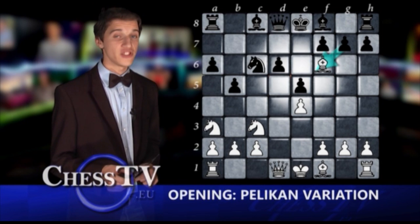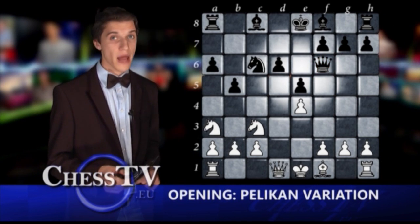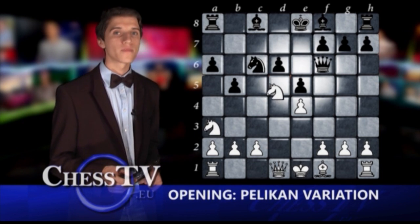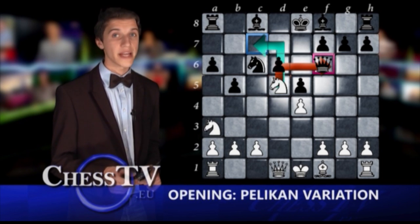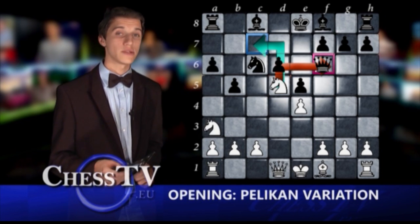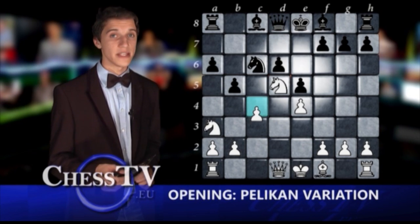Black is supposed to play g-takes-f6 here, but if the queen takes, white can punish black with knight d5. The now-threatened queen is forced to retreat to d8 in order to protect from the white threat of knight to c7 check with a fork, and white answers with c4.